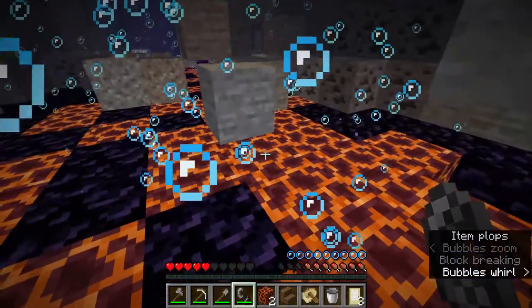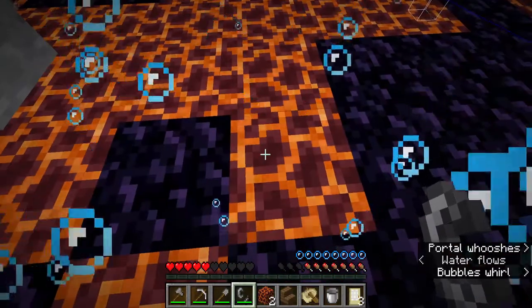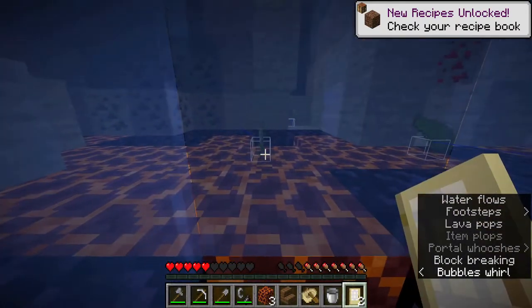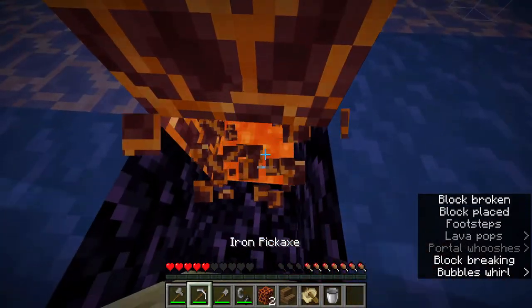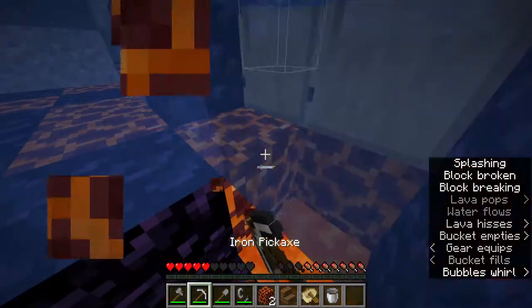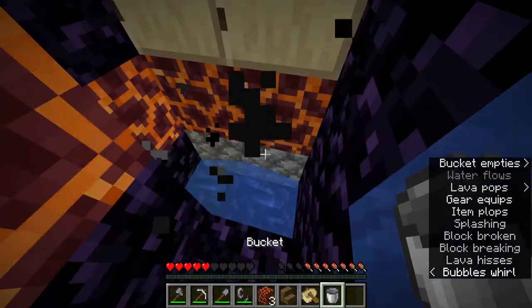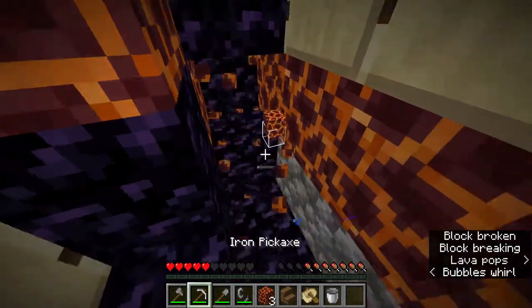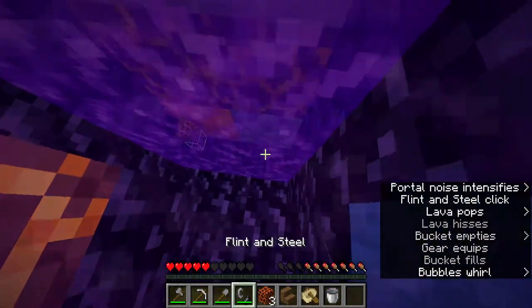Now if you have an L that has a lot more magma surrounding it, all this means is we're going to have to replace more of our portal wall with obsidian. We do the same thing: place the door on one side of the L and the other two doors on the opposite side of the magma blocks. We place our block, pick up our lava to build our frame, break the inside, and place the block to stop water from getting in. Now in the same way we can enter the nether.